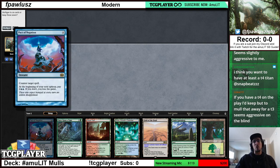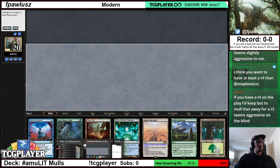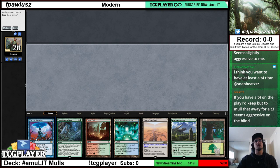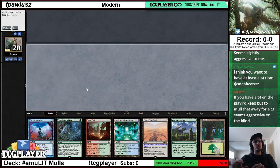Another thing to consider is your one-offs. In the blind, when I don't know what I'm getting paired against, I like to consider the one-offs — that would be Pact of Negation, Reclamation Sage if you're playing it, Engineered Explosives — I basically like to consider those a mulligan. Yes, there are matchups where Pact of Negation in game one is going to be huge — that would be Scapeshift, Tron, Control decks — but still, in the blind when I have no information about what my opponent is playing, I like to consider this as a pseudo-mulligan.